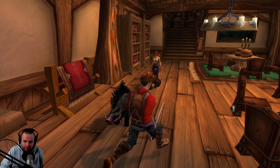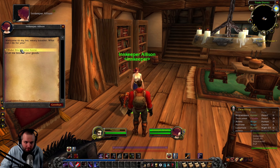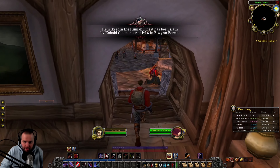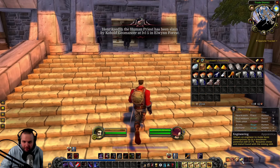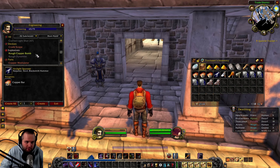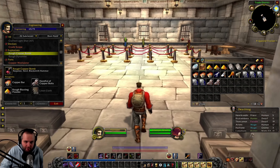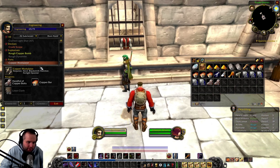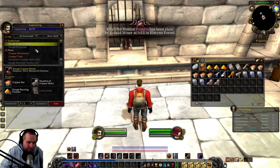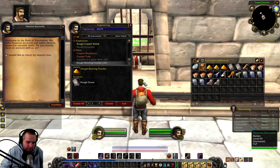Today we are going to have a chat here with Innkeeper Allison. We're going to make Stormwind our home. And then I have to go to the bank and drop off some stuff. Just thinking about making some bombs, actually — some rough copper bombs. But the problem is we don't have linen cloth, so I'm going to have to farm a little bit more linen cloth for us to do that. We made some copper tubes; not too sure what we'll use with that though.